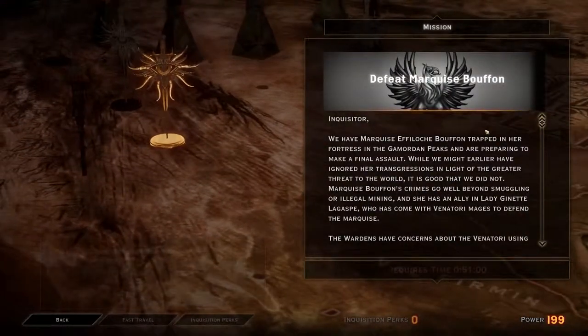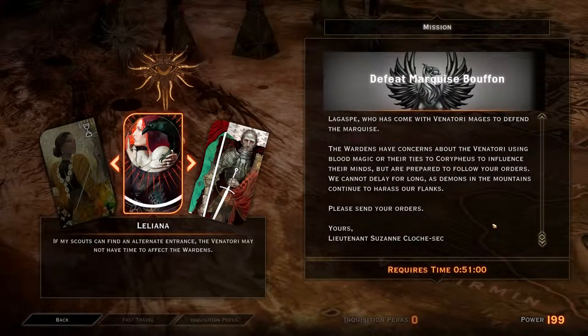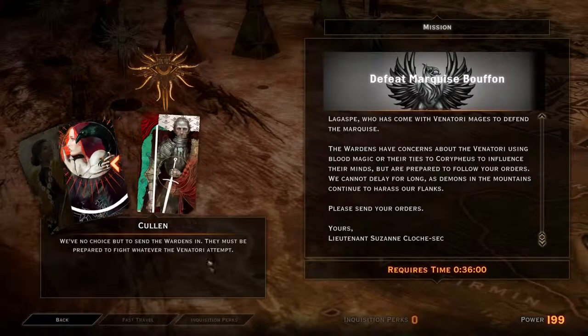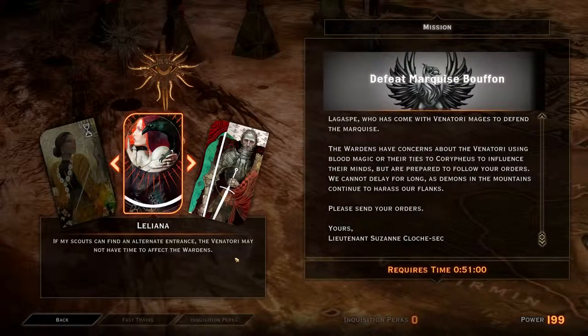Defeat Marquis Buffon. We have Marquis Effelosh Buffon trapped in her fortress in the Gamordan Peaks and are preparing to make a final assault. While we might earlier have ignored her transgressions, Marquis Buffon's crimes go well beyond smuggling or illegal mining, and she has an ally in Lady Jeanette Legasp, who has come with Venatori mages to defend the Marquis. The Wardens have concerns about the Venatori using blood magic, but are prepared to follow your orders. Demons in the mountains continue to harass our flanks. Leliana says: if my scouts can find an alternative entrance, the Venatori may not have time to affect the Wardens. Let's do Leliana's approach — let's see if we can't keep the Venatori from affecting the Wardens.